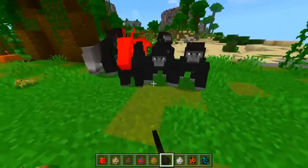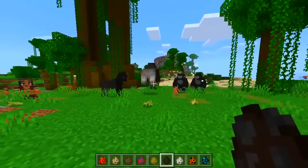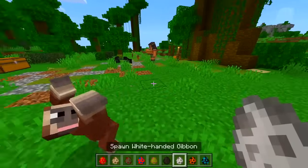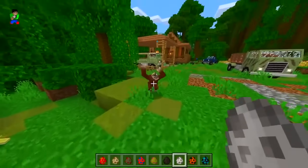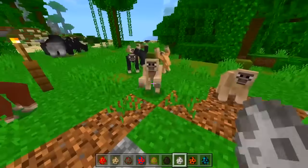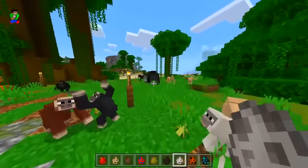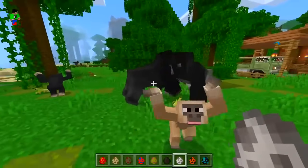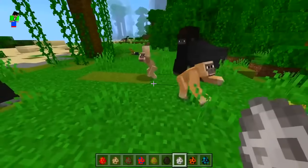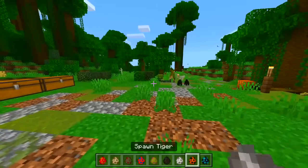Let's get some teammates here - get rid of that dragon. Oh what is this? I love the animation on that. We got different variety as well - this is sick guys. The gorillas are fighting each other now - hey, we're all friends here, come on, don't fight each other!